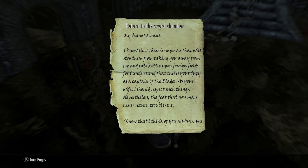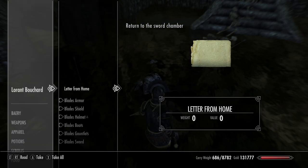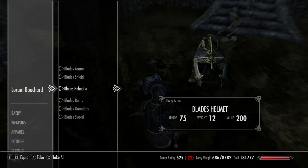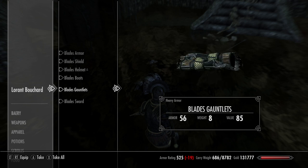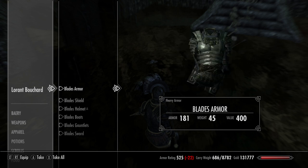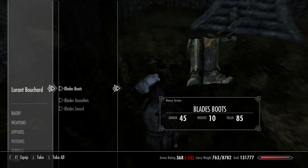Once you've picked everything up and read all the notes, just return to the main chamber once more. The blade armor is really nice looking — none of it's enchanted so you can do what you want with it, and it is a heavy armor set. You also get a blade sword as well, which looks a hell of a lot like a katana.